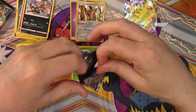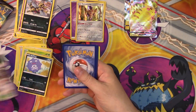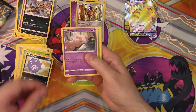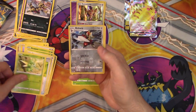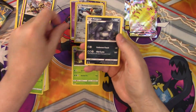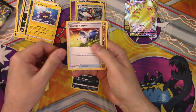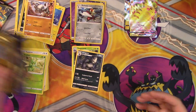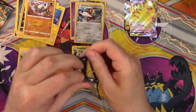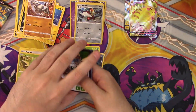Two pretty decent packs so far. Nothing major, but we did get a Galar Gallery. I was a little bummed that's the Galar Gallery we got, because usually if you get one like that, it means the rest of the packs probably won't have one — but we can always hope. Pack three: Exeggcute, Cherubi, Yangoose, Poké Ball, Scyther, Bisharp for the Reverse Uncommon, and Pangoro for the Rare. That was a very average pack — nothing really great. The reverses always sell pretty well, but they don't generally command a ton of money.